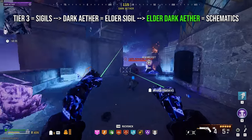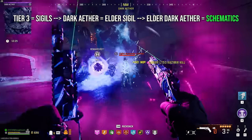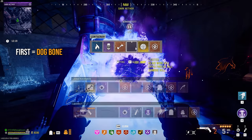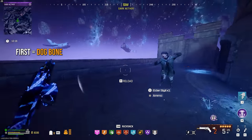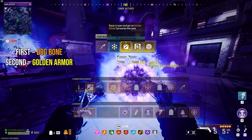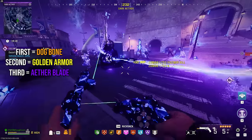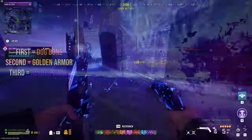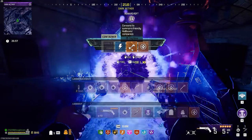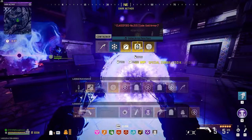Within the Elder Dark Aether, there are only three contracts to complete. However, every contract will give you a guaranteed schematic. The first contract you complete will always give you the Dogbone schematic — which contract you do first does not matter, it will always be Dogbone. The second contract will always give you the Golden Armor Plate schematic, and the third will always give you the Aether Blade schematic. You need to use an Elder sigil found within the regular Dark Aether to access the Elder Dark Aether and find these schematics.